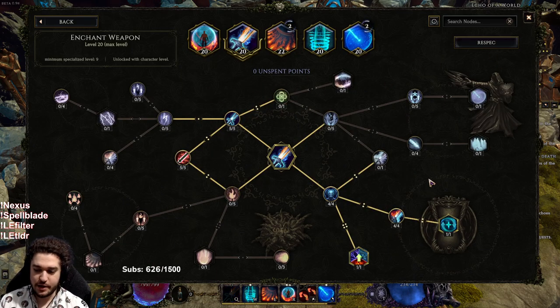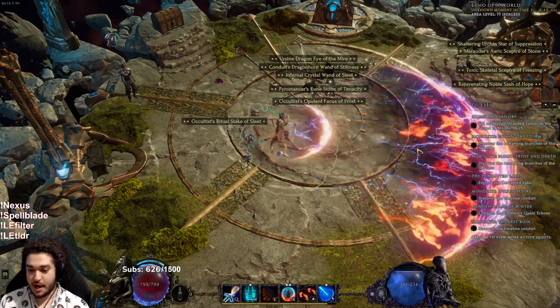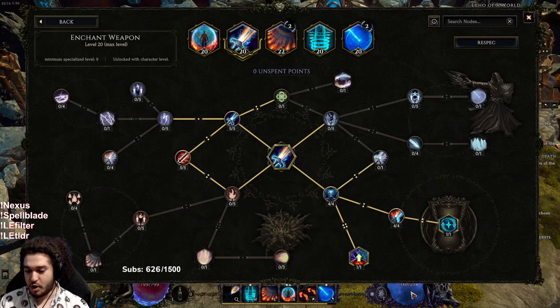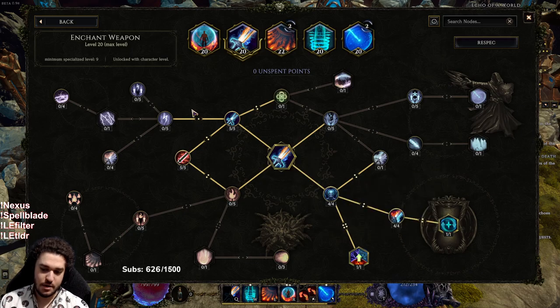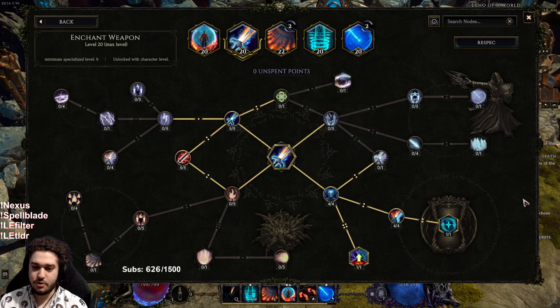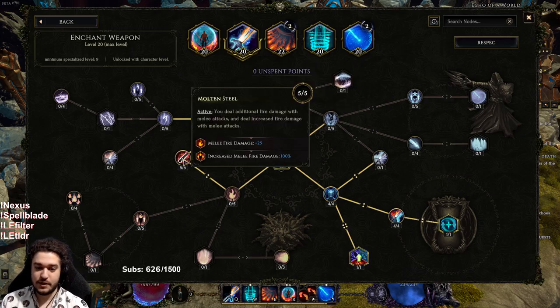Enchant Weapon: I made it trigger automatically. I took Desperation because you get 2% elemental damage per 1% missing mana, and when I'm bossing I'm really spamming this skill — so if it procs at medium mana, it's totally worth it. If I get a plus level of Enchant Weapon, I'm thinking of taking Frozen Sparks since my weapons have a combined total of 80 physical damage. The 50% attack speed is one of the main reasons I want Enchant Weapon up 100% of the time — this is a massive amount of attack speed. Molten Steel also adds big percent melee fire along with melee fire damage.